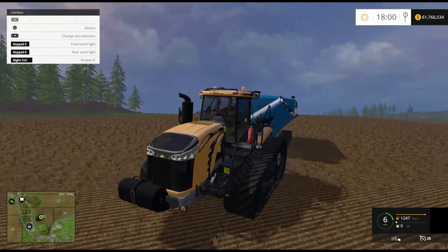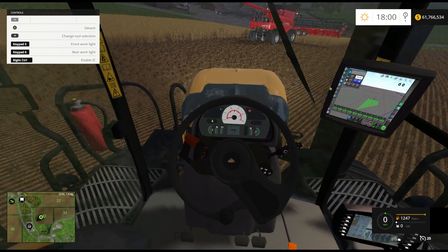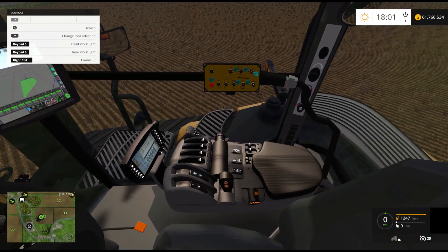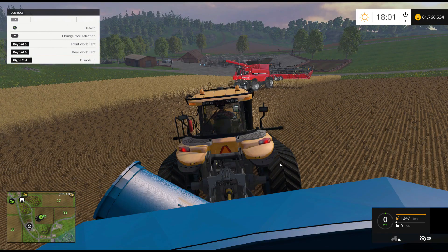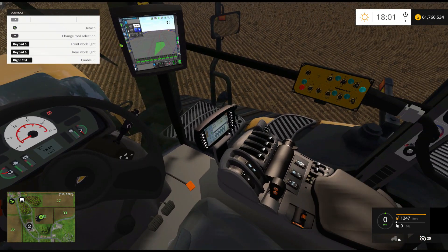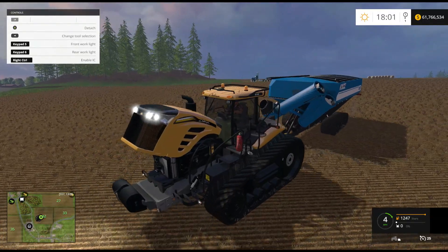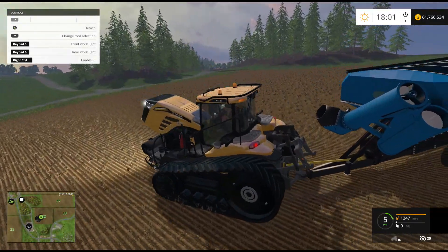I wonder what the lights look like. I wonder if you raise the hood, do the lights go up with it? Helps to hit the button right.